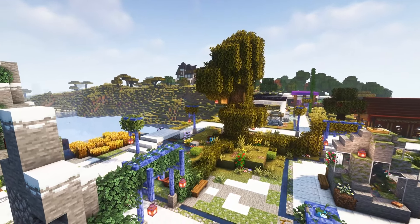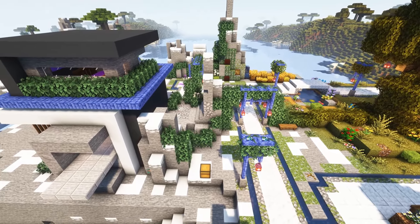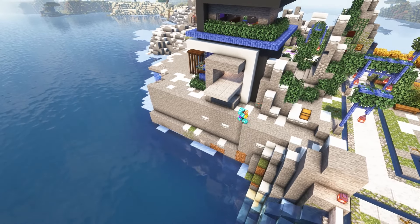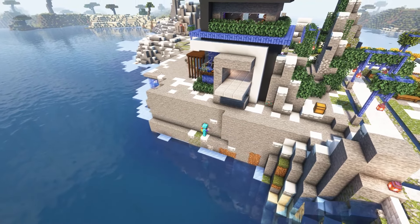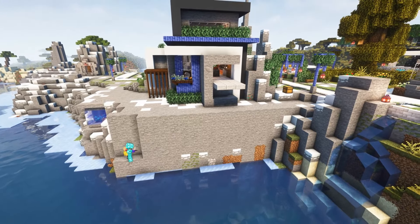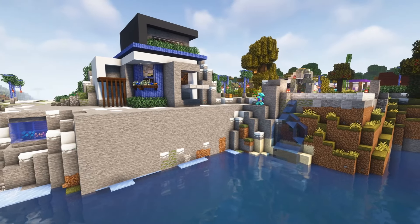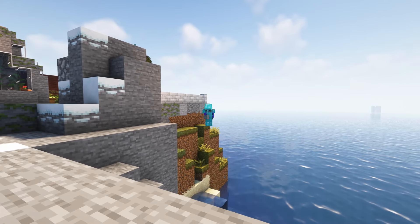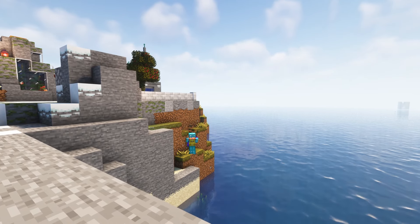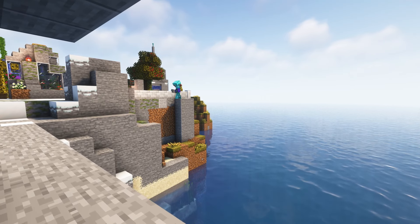Hey everyone, we're starting off today with the docks build — this is another viewer requested build. I decided to put these docks down here just underneath the house. It's been kind of a long time coming, considering when I need to ride in a boat I just kind of jump off a cliff. This will be nice to have both from a functional sense and an aesthetic sense because I really like how it came out. I'm never sure if the people who request the builds are still watching when I make them, but it doesn't really matter — I said I would build it so here we are.